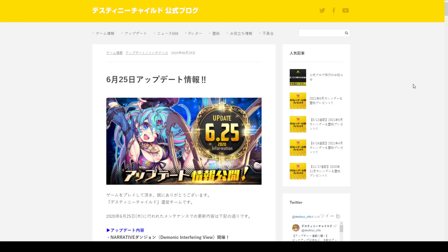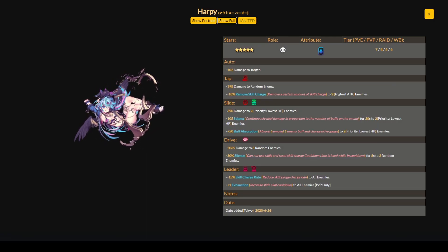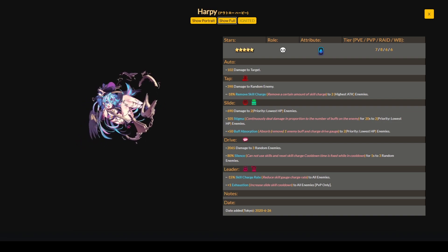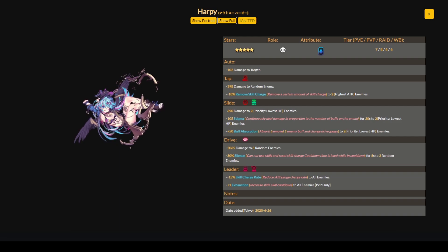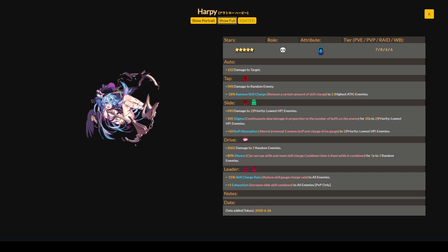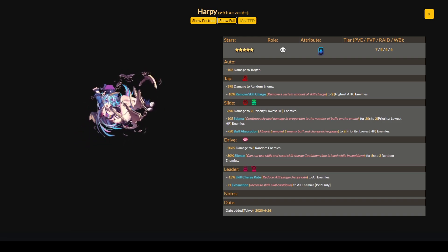That covers the update note from the Japanese side of Destiny Child. Next up, let's overview Harpy's kit and see what to expect when she ports over to global. Here is Harpy featured on the Japanese Rice Mine blog. I'll link this website and the Destiny Child Japan blog in the description box below if you'd like to check out the update note and her skill set.